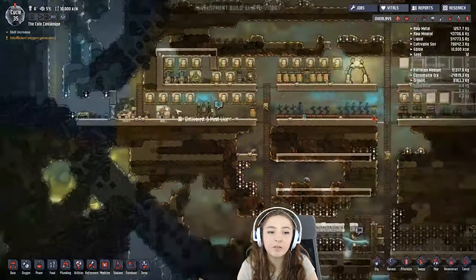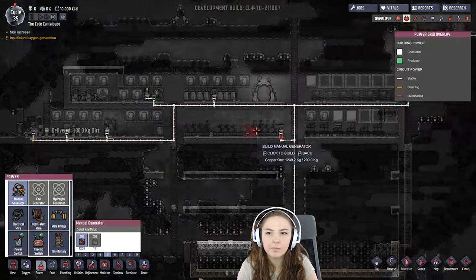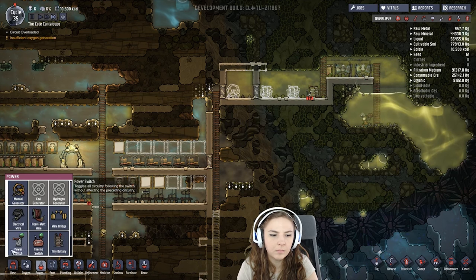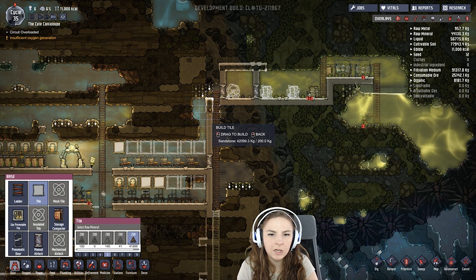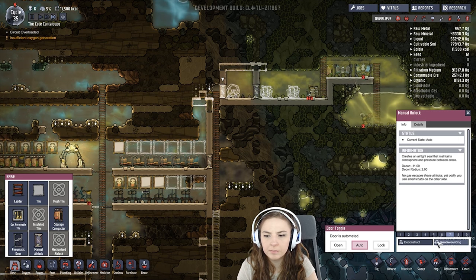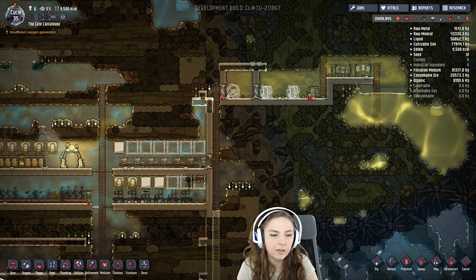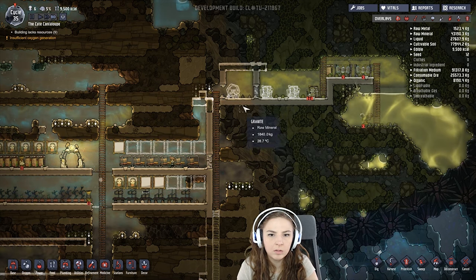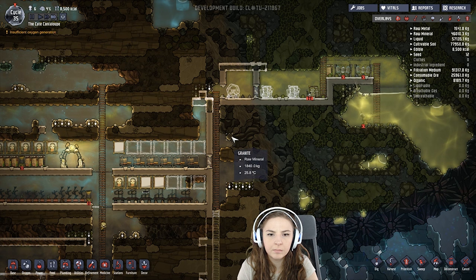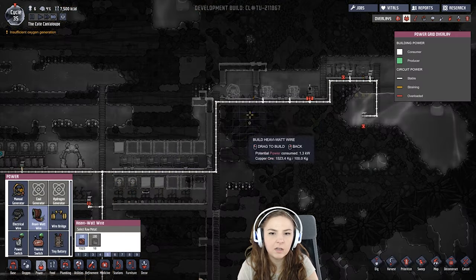I don't have enough running wheels. Let's add another one. So we don't really need this second door here. We'll open it and let this thing do its thing basically - make some oxygen so they can run on this thing and breathe. Hopefully.